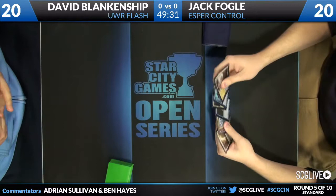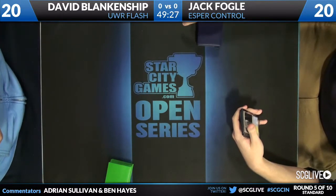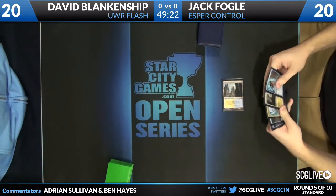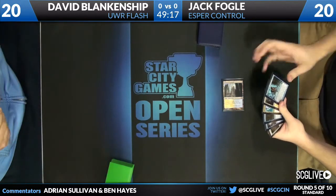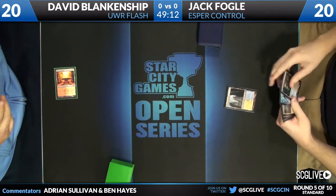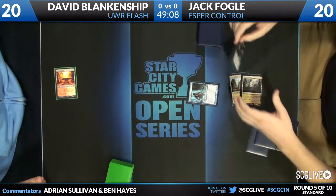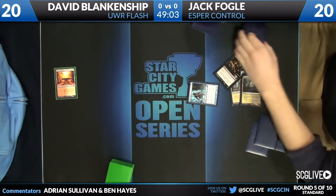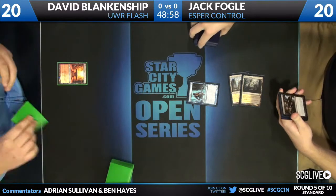Yeah, Blankenship has a lot of direct damage: three Searing Spears and four Boros Charms. So the Planeswalkers that Jack does have definitely won't be safe, and they're off. Jack has a Hallowed Fountain, and David a Sacred Foundry. Jack plays an Isolated Chapel and an Augur, and gets an Ultimate Price. Ultimate Price can hit every non-Boros Reckoner in David Blankenship's deck.